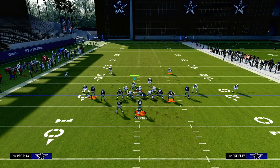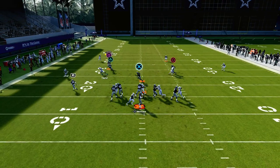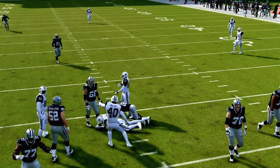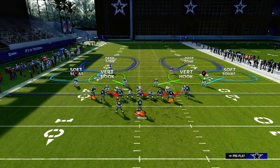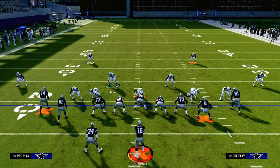You might think: what about a seam streak? So let's use a seam streak here. If I try to throw that seam, that deep half is biting inward and he'll be able to take that away. Then my user is going to lurk the crosser. That's kind of the base blitz concept out of this.